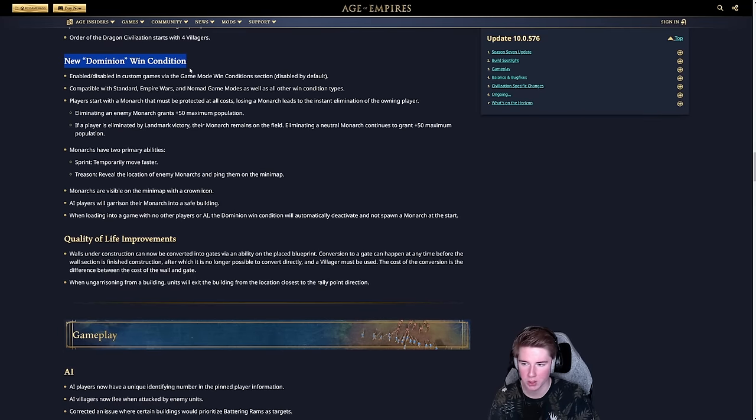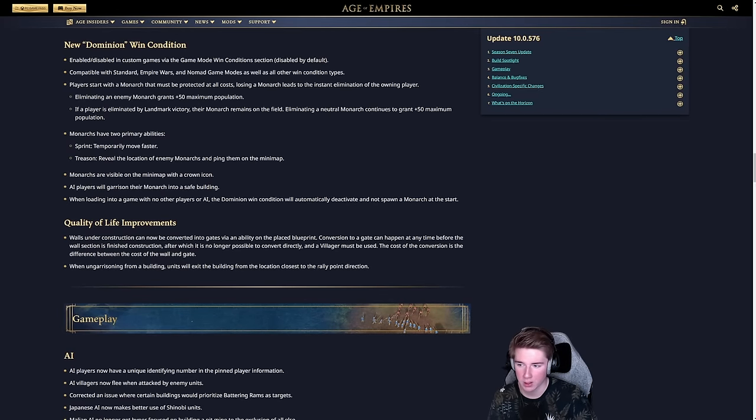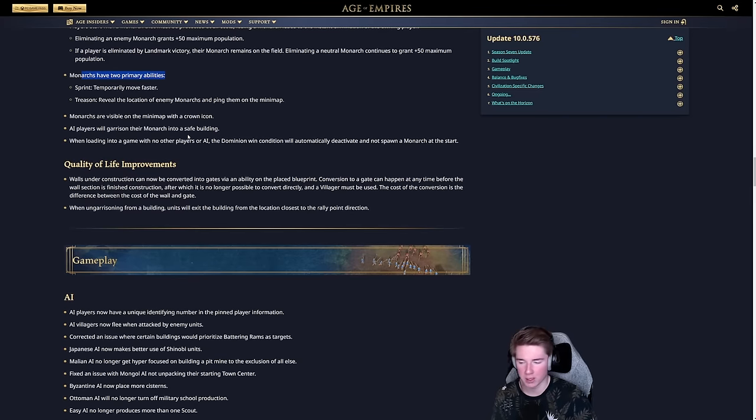There's a new Dominion win condition enabled in custom games, compatible with Standard, Empire Wars, and Nomad. You have a Monarch that you must protect — if you lose the Monarch you instantly lose, similar to Outback Octagon. Eliminating an enemy Monarch grants 50 maximum population. Your Monarch has two abilities: temporarily move faster and reveal the location of enemy Monarchs.